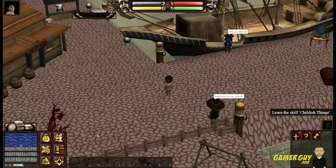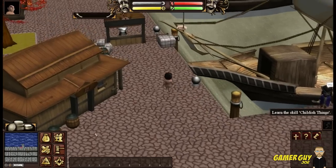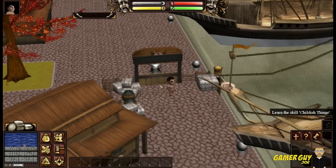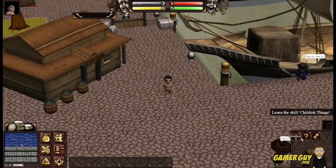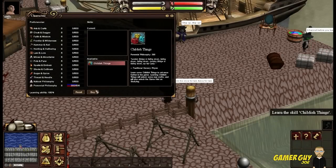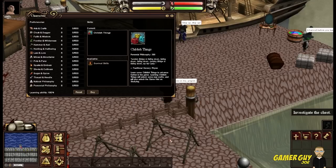I gotta pause this so I can figure out how to learn the skill childish things. Let's check this thing — what does this fine gentleman do? We will be right back. I found it! It's down here. Studying — so we gotta buy this. Right on, good music and everything. Right-click me, pilgrim.